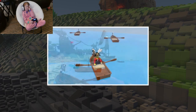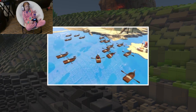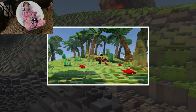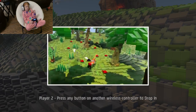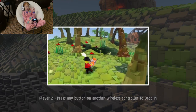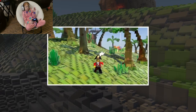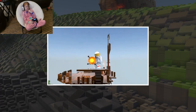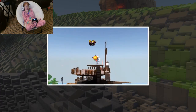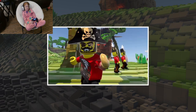The discovery tool lets you create one, ten or a hundred and more copies. And should you find you've summoned one too many weird looking creature things, the discovery tool also has a handy delete function. Getting to grips with the discovery tool is the first step on your journey to becoming a master builder.